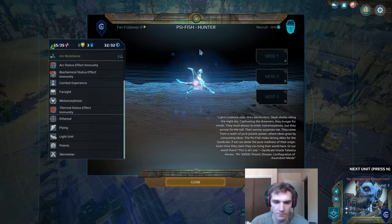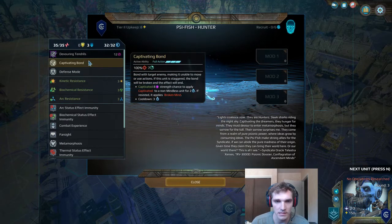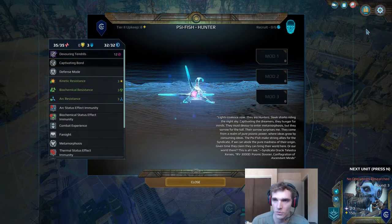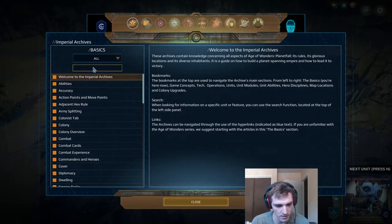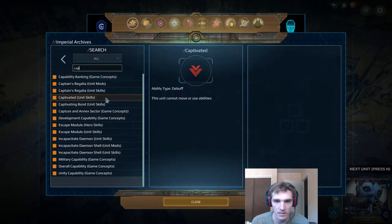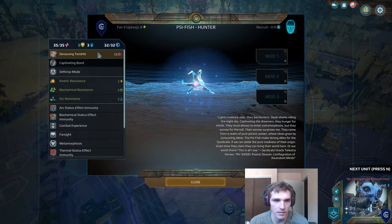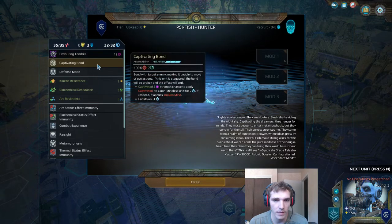We haven't talked about captivating yet. The difference between captivating and fascinating is that captivated units cannot move. We can check that quickly by typing in captivating — captivated units cannot move or use abilities versus fascinated units, which cannot use actions but they can move. So it's basically like a slightly upgraded version of what the Spawn can do. I believe they're at the same range — both of them have a range of seven. So pretty similar, but slightly better.